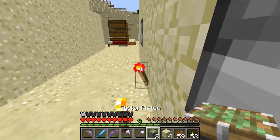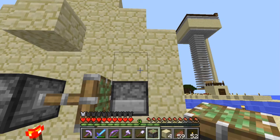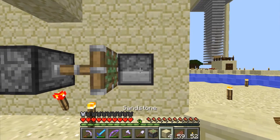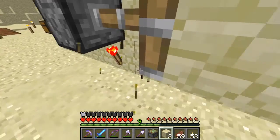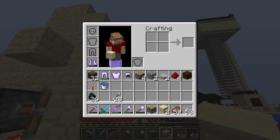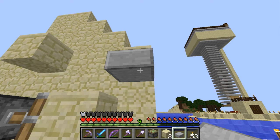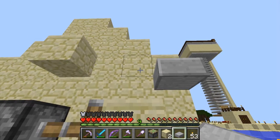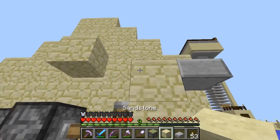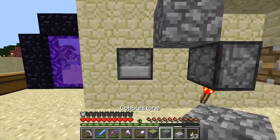So first things first, we want to put the piston like that. This is probably going to throw it out of sync, but what the heck — doesn't matter that much. What I'm building here is just something to make sure that when I send the pulse, it flicks a lever.